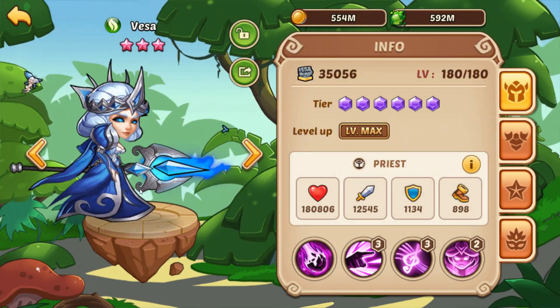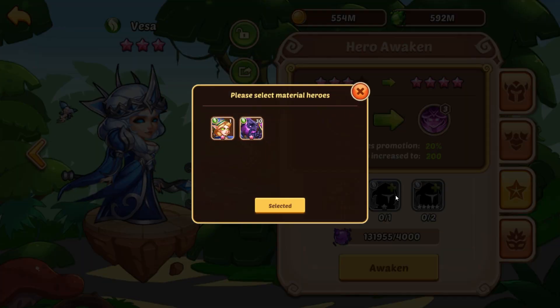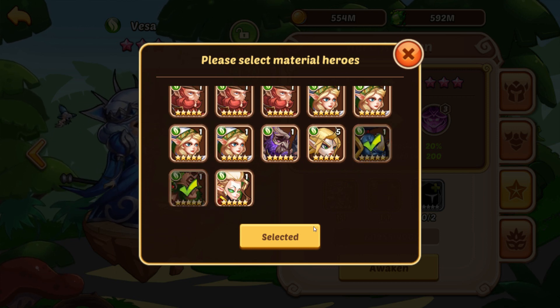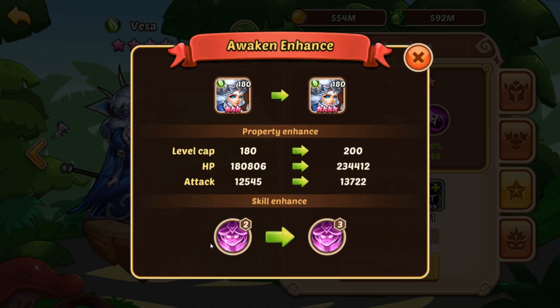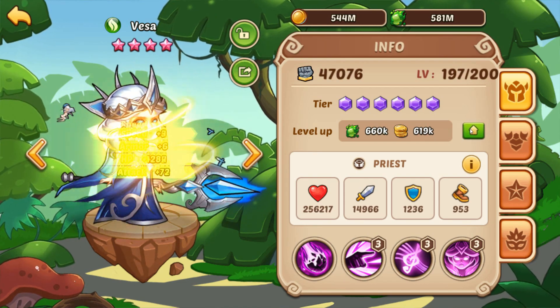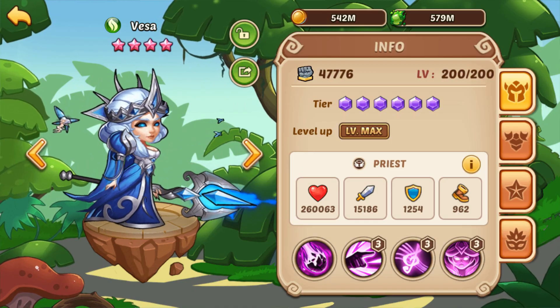I have just been on a roll with priests today, and to continue the streak, I am now going to take my Vesa from 8 to 9 stars. I still don't have 2 more copies of her to get her to 10-star, but I am going to be working to definitely get her 10-star as quickly as I can. I think she would be a major improvement over my Orimus, and I might even throw in 3 priests and try to build up their guild tech tree.